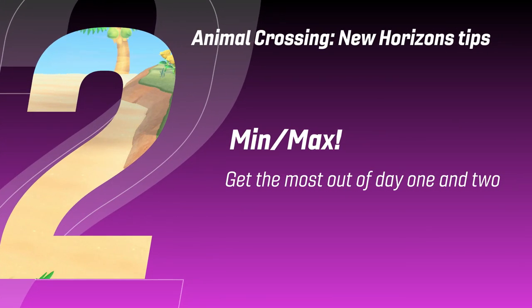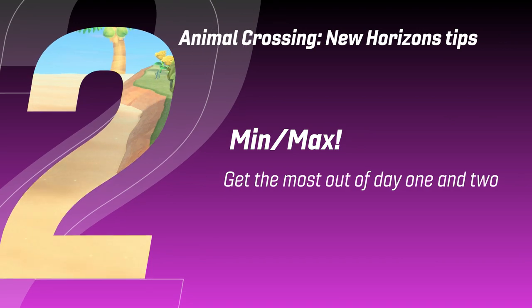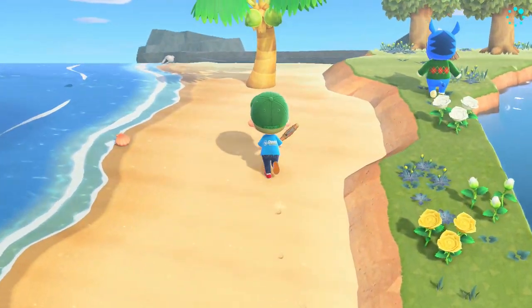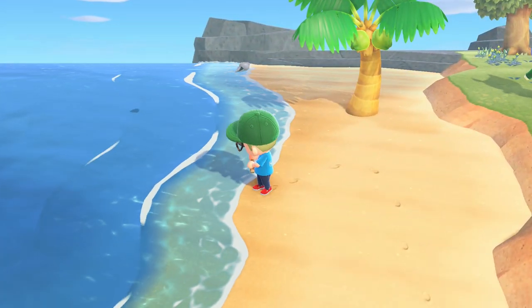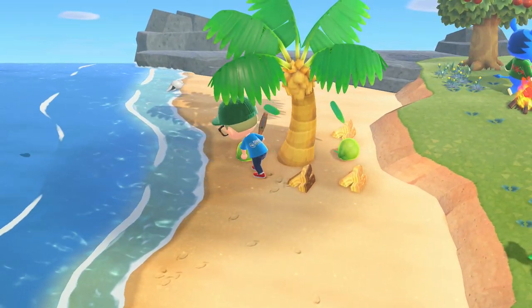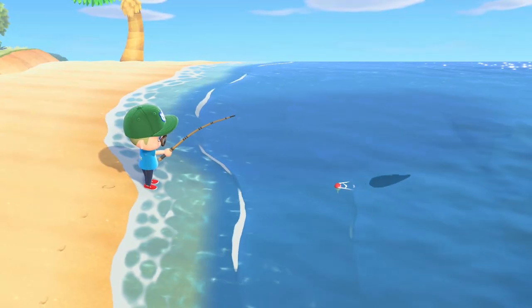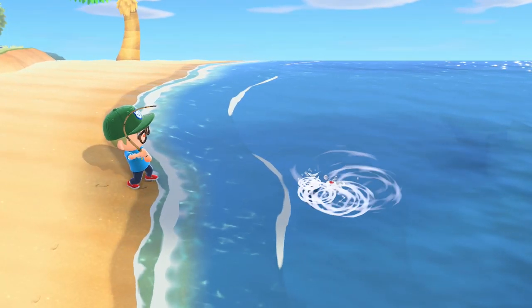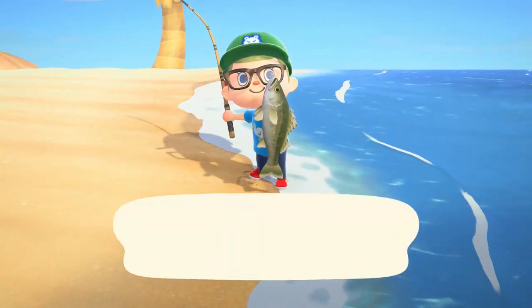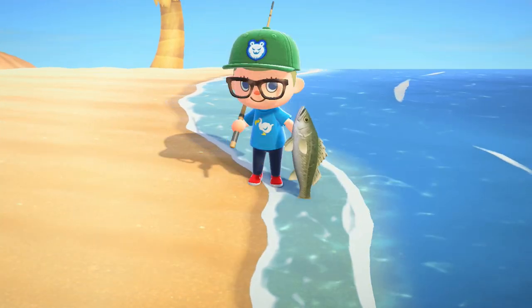Get the most out of day one and two. Now you understand money — if you're looking to get ahead quickly in New Horizons, you should be looking to have paid your first loan off by day two at the latest. Doing so is quite simple, and it is core to understanding how to move forward in Animal Crossing in general. Pick weeds up, catch fish, chop wood, do anything and everything. Clear your island out on day one and two and you should easily have enough Miles to pay the 5,000 Miles loan.